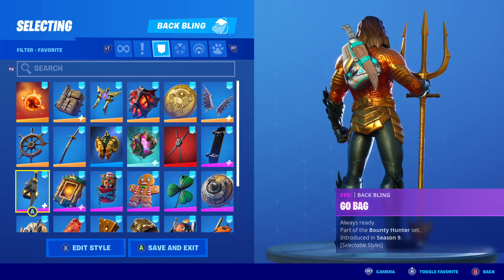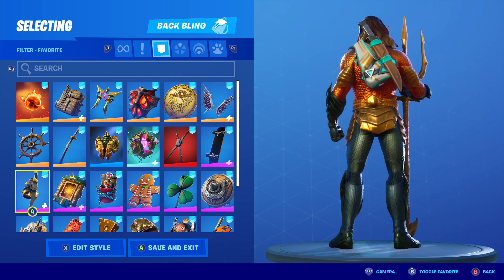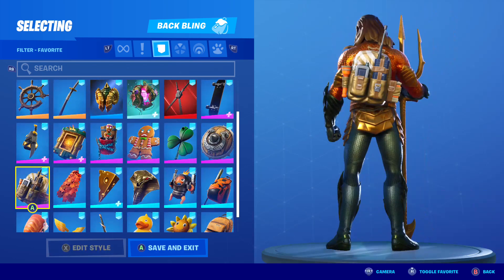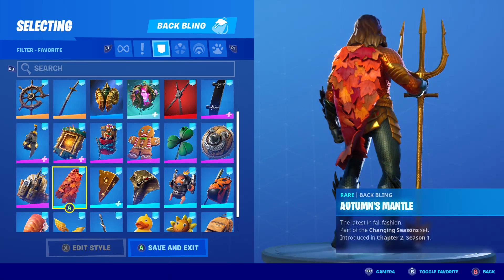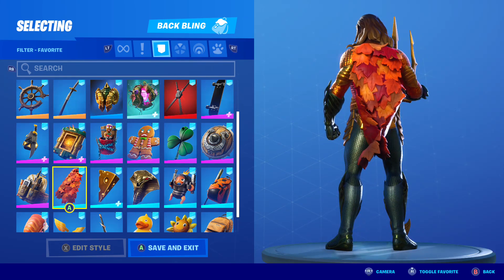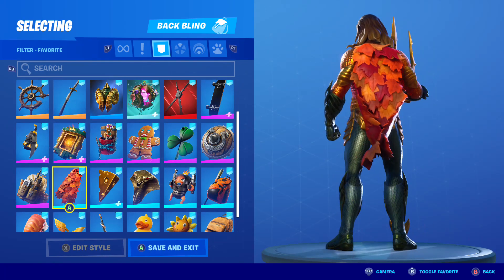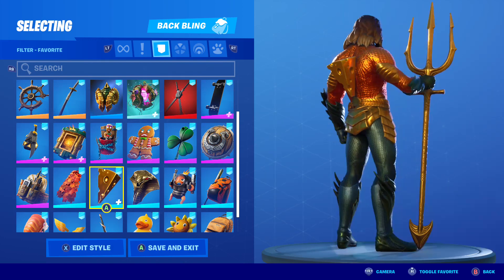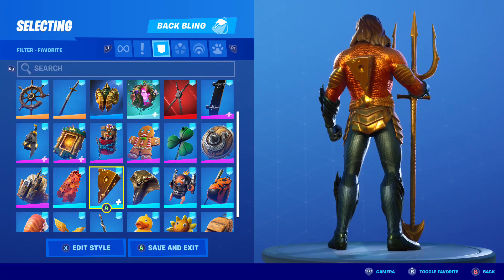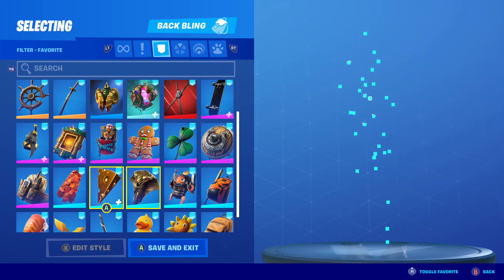Go Bag — another one to not sleep on. Even though the greens aren't perfect, that gold still goes really well. Top Notch. Autumn's Mantle — this is a really good one if you want to use a cape on him. I think this is the number one choice for a cape to go with him. Cheesy — it's a little bit dull of a gold to go with him, but I still think it's not bad at all.